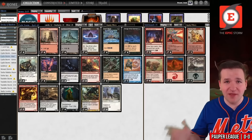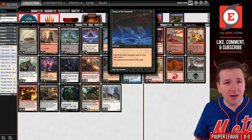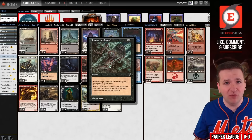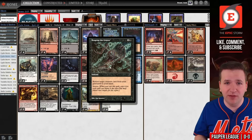This is my favorite pauper deck — Cycle Storm. It's a deck based around Songs of the Damned, a one-mana black instant that adds a black mana for each creature in your graveyard. And then you have Reaping the Graves, a black storm spell from Scourge where you return a creature from your graveyard to your hand for each spell you've played this turn.